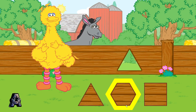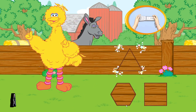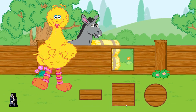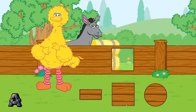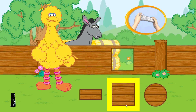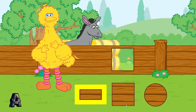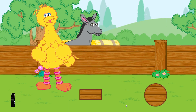To choose a shape, tilt your Wii remote back and forth, then press the 2 button! Good job! Good job! That shape is a triangle! It fits the hole perfectly! Uh oh! I see another hole to fix! Let's patch the holes with the right shapes! Find the shape that matches the hole in the fence! To choose a shape, tilt your Wii remote back and forth, then press the 2 button! That's right! Great! That shape is a square! It fits the hole perfectly!